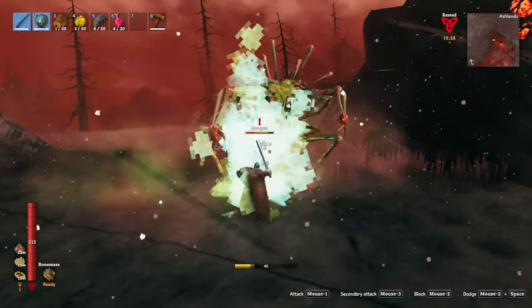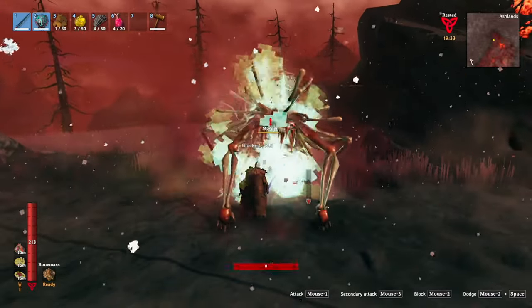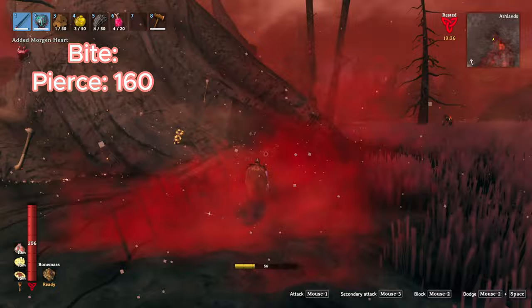This ball of hugs has four types of attacks: a vicious bite, a roll from left to right, a swipe with all its might, and a body slam. Its first attack, the bite, deals 160 pierced damage.